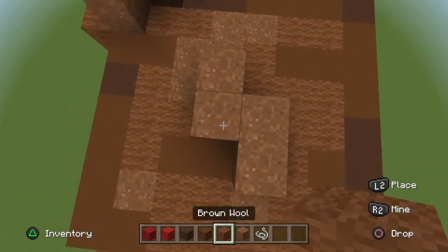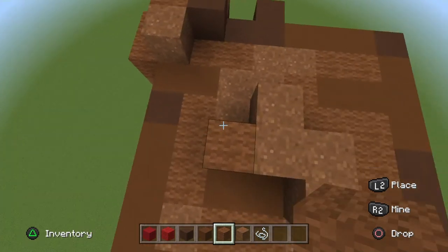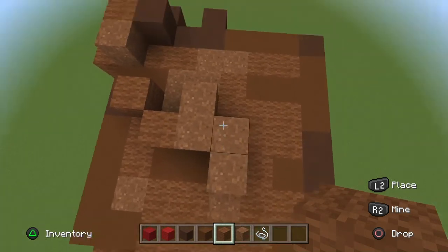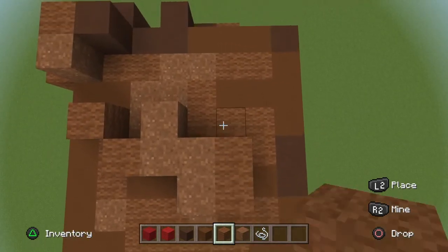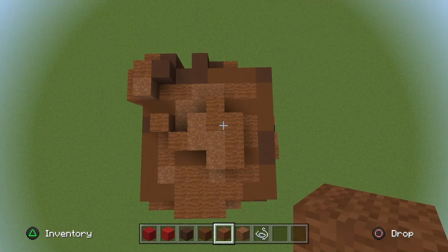Where these two horizontal ones are, go to the left, place a brown wool, and to the diagonal top left of that place a brown wool. To the far right of this brown powder make the same shape but with brown wool going down one more.